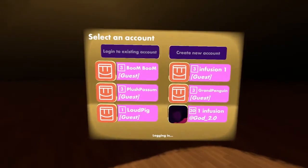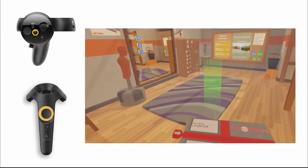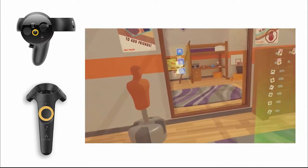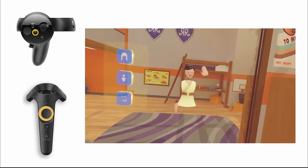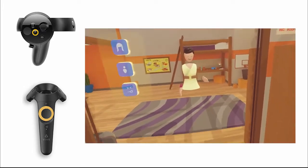When Rec Room finishes loading, you'll be in a big room. Let's go over the controls. To teleport, push into the thumb pad on either controller. Hold it down to aim, and let go to teleport. Feel free to practice this until you're comfortable.